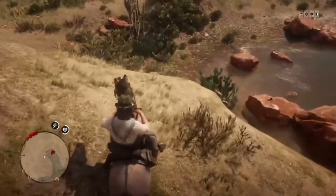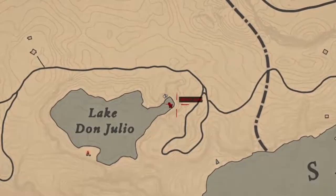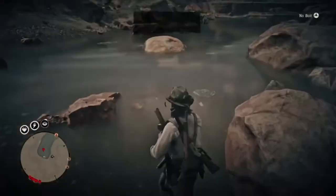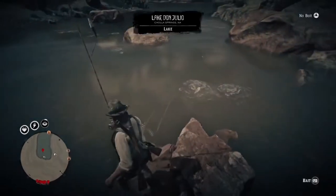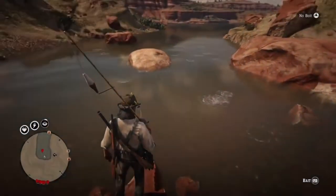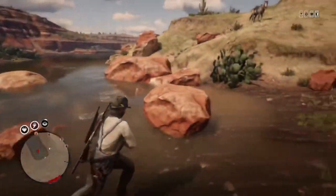Okay, spot number six is on the right side of Lake Don Julio in Cholla Springs. This little crevice right here, bunch of rocks. There is Smallmouth Bass here, as you can see. I see some Bluegill, Rock Bass, all the normal stuff. Got some Chain Pickerel. It's a really good spot — there's lots of bass here. That's spot number six.